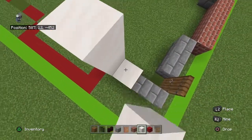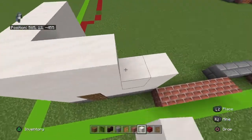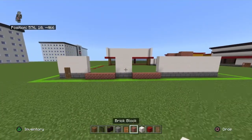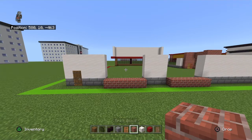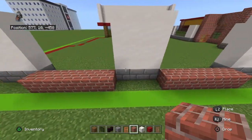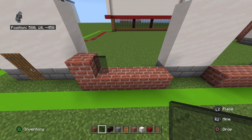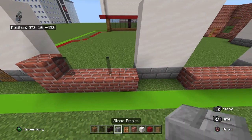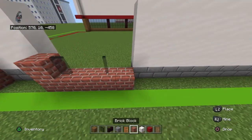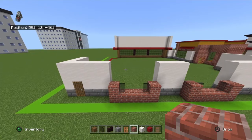Place three rows of smooth quartz blocks on top of these stone bricks. Place two smooth quartz blocks on top of the spruce door and everything else fills in accordingly. Going left to right or right to left on top of either brick section, place: a brick block, a black stained glass pane with a one-block gap, another black stained glass pane, and a brick block. Do that on both sides. Copy that row one more time.